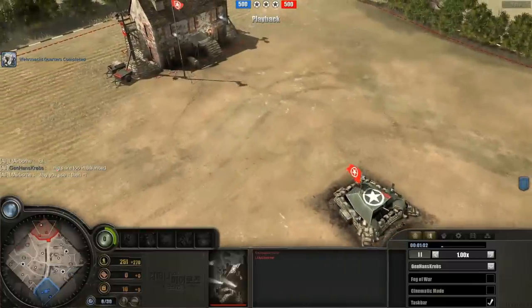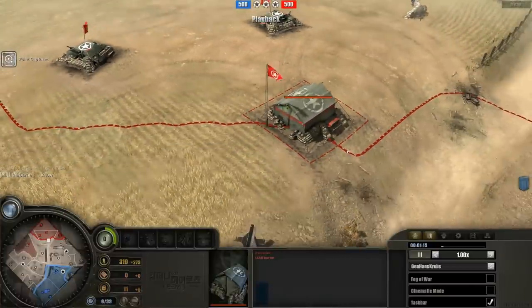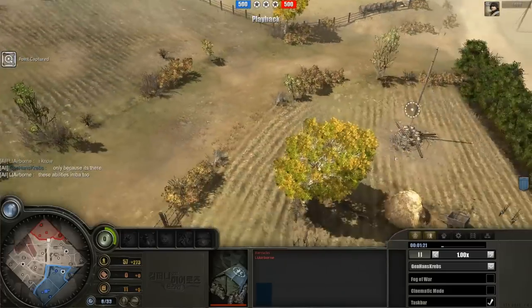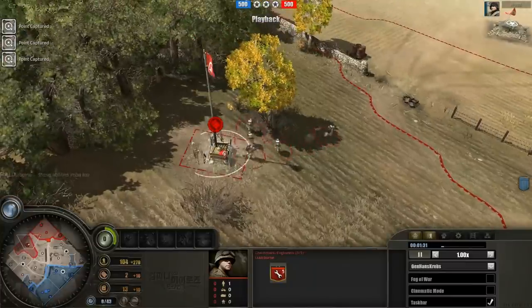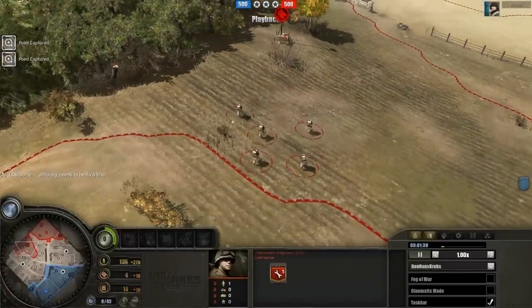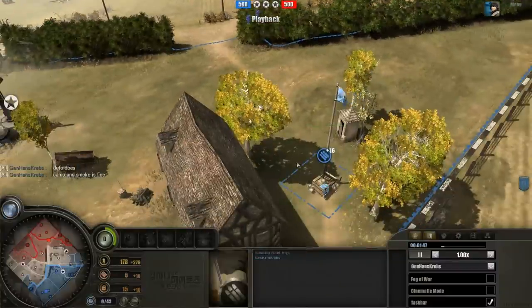Lieutenant Airborne is a level 38 airborne commander - quite good. This was a challenge match but only plus two, so we're not that far apart in skill rating. He's doing a standard start, going for barracks and getting riflemen capping away. It looks like he's actually starting with charismatic engineers. You don't really have to worry about those unless you've got a single pioneer squad fighting against them, because one pioneer squad of two guys versus five - you're not going to win that fight. I'd always recommend taking at least Volksgrenadiers or two pioneer squads against them.